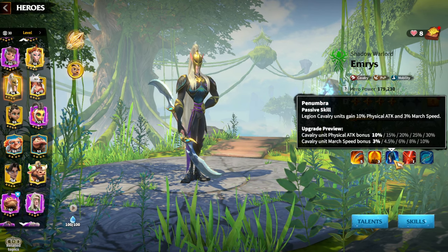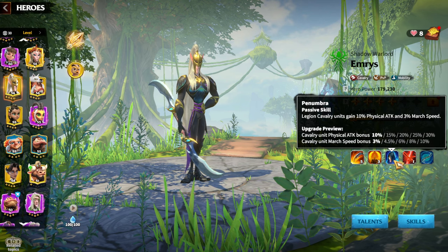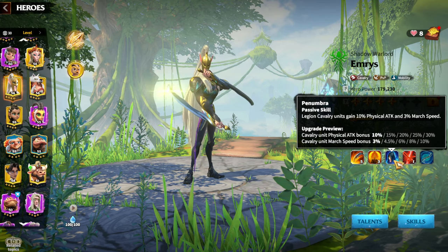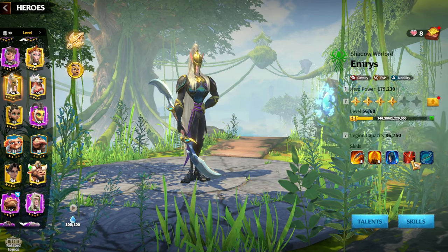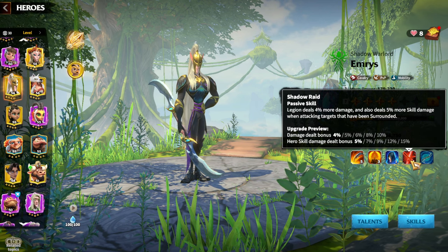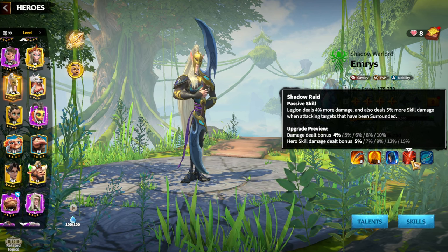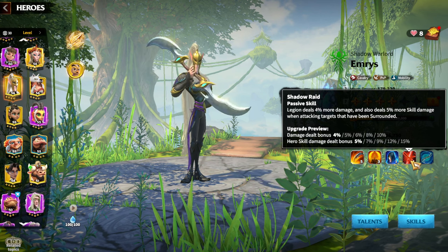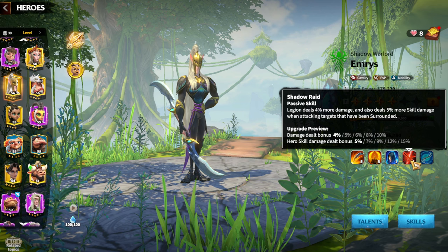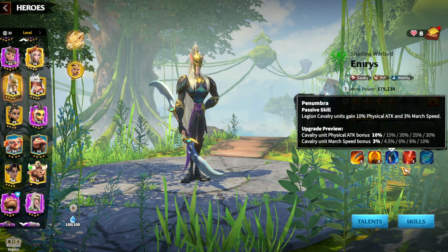The third skill gives cavalry units a physical attack bonus up to 30% and march speed of 10%. Besides skill damage factor, march speed is one of the most important attributes for cavalry hero pairs. The fourth skill, which I love, gives 10% damage deal bonus and 15% hero skill damage deal bonus — both are main attributes for Emrys and cavalry heroes in general.